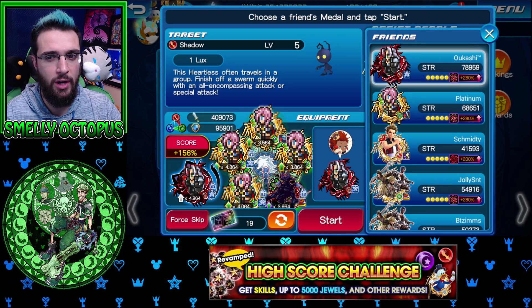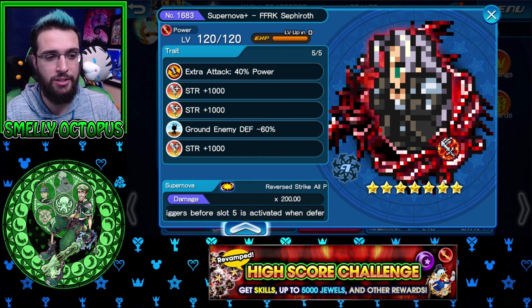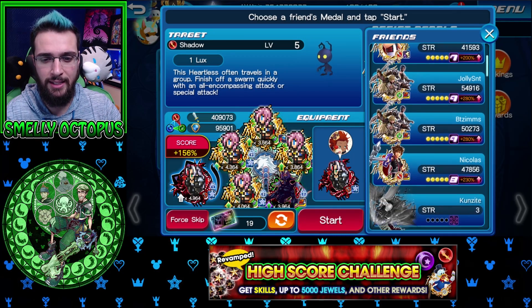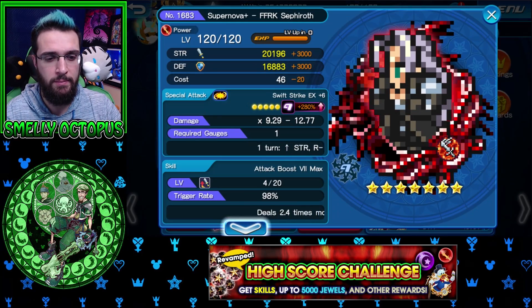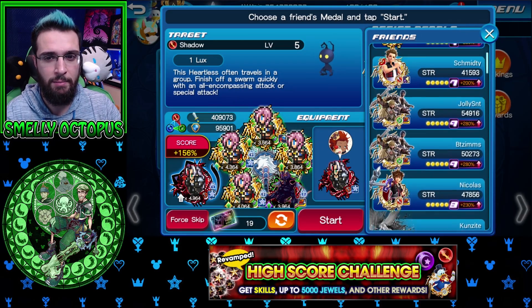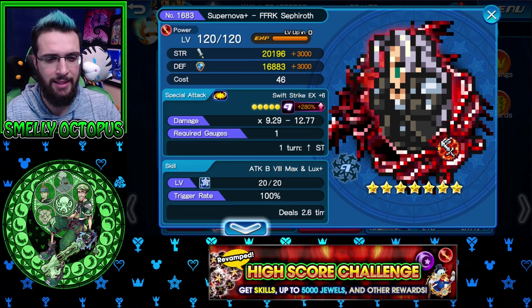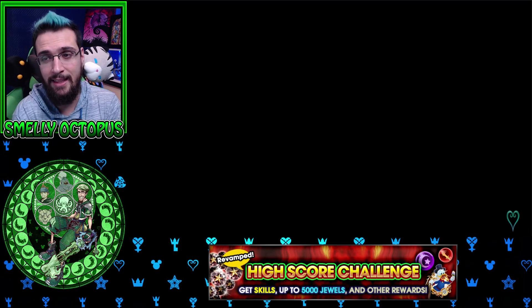I'm going to go in with the setup at 130% without the friend medal. I think Okashi has like a perfect Sephiroth — yeah, he's got negative 60 ground, extra attack, and three 1000s. I might look for one that shares negative 60 and aerial without extra attack, but I think I'll stick with Okashi's for now. He has an attack boost eight max on it, perfect. So we're going to go in at 156%. Let's see what I get out of this — hopefully I make back some of these jewels.